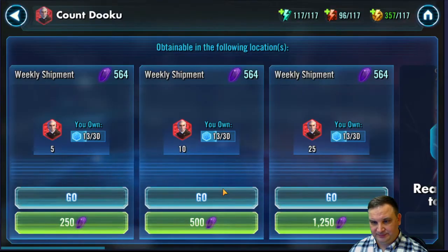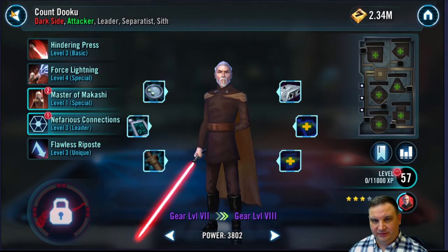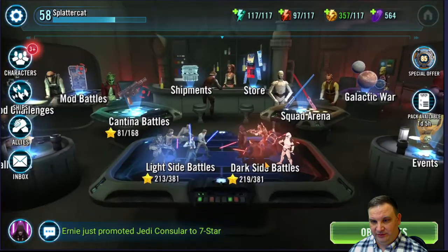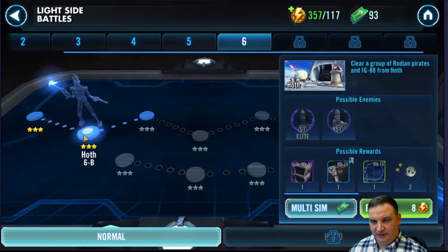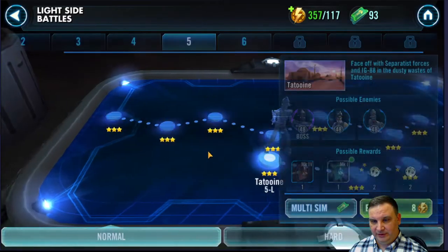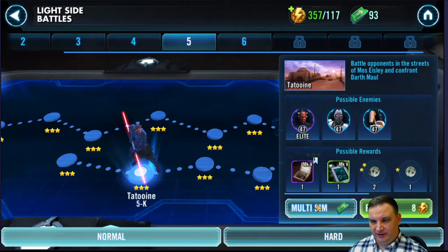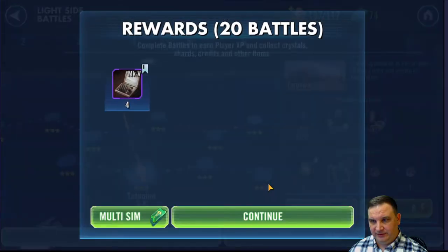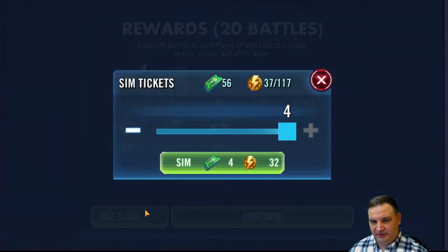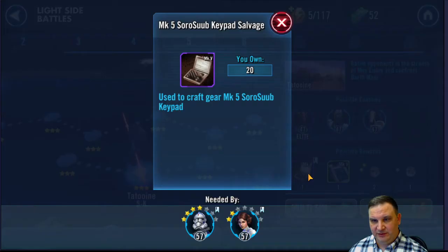Then we're going to farm our Dooku shards, because we said the hard nodes we're farming are Dooku. Let's go in there — oh, we already grabbed them for today. How do you like that? We're done with that. So we really are just going to go back to this light side node and look for that gear. Here it is. We're just going to rock and roll all the energy. There it goes — we're farming gear.